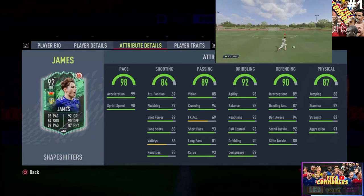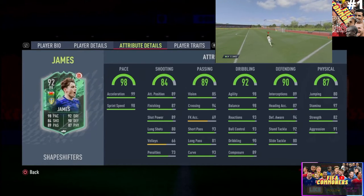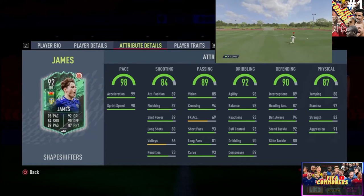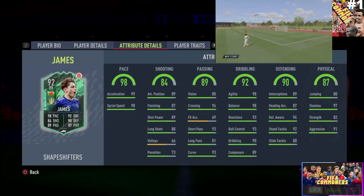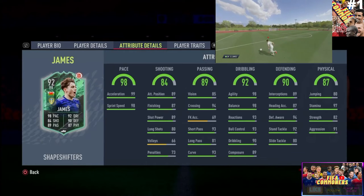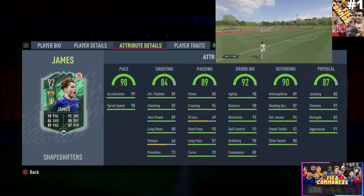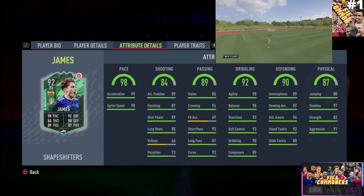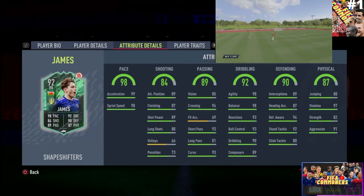He also has 93 reaction, 93 ball control, 90 dribbling, and 89 composure — just brilliant for someone playing on those wings. The defending on this card is very much present: 89 interception, 94 defending awareness, 92 stand tackling, and 80 slide tackling — that's pretty good defensive presence. He has 87 heading accuracy with 80 jumping, so he's not a huge aerial threat in the box given his height, but he'll do a decent job.